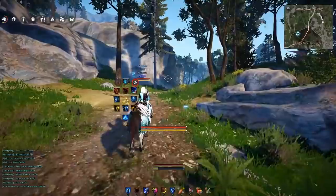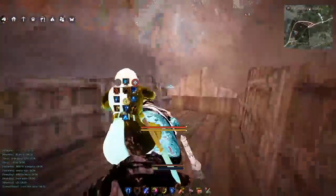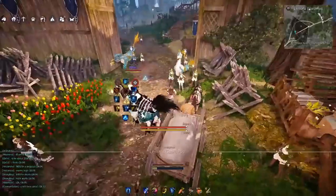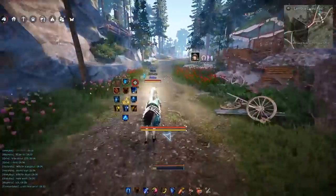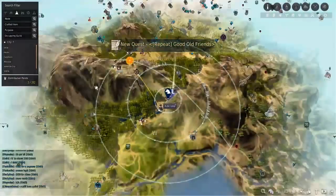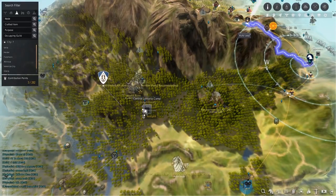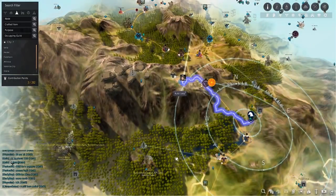I just realized I've been recording in 30fps, so I changed it up to 60 — it should be a little smoother now. I start off my dailies in Lemuria Guard Post. There's a daily where you have to talk to people, and there could be locations at Cadule Forest, Old Wisdom Tree, or Central Lemuria Camp. I think mine is going to be at Old Wisdom Tree as well as up here at Lemuria — those are the four locations.